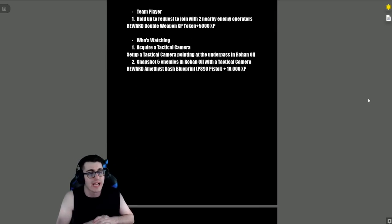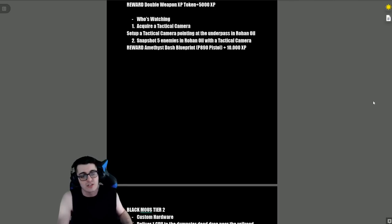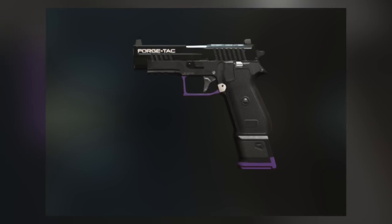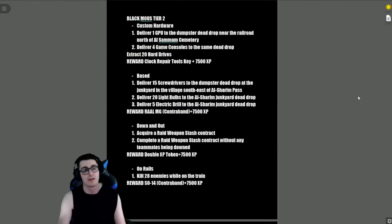'Team Player' — hold up a request to join with two nearby enemy operators. Reward is a double weapon XP token plus 5,000 XP. 'Who's Watching' — acquire a tactical camera, set it up pointing at the underpass in Rohan Oil, and snapshot five enemies in Rohan Oil with the tac camera. Reward is the EMP-45 blueprint plus 10,000 XP.